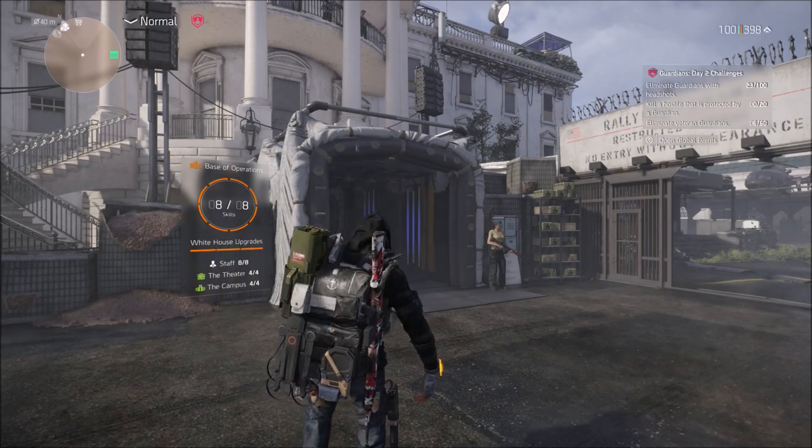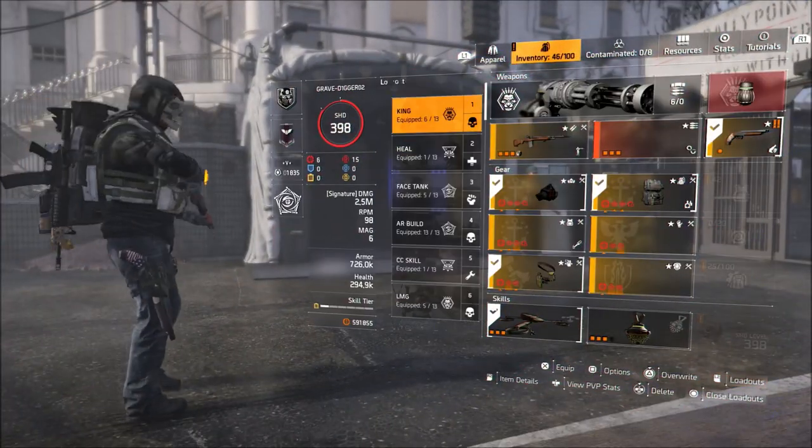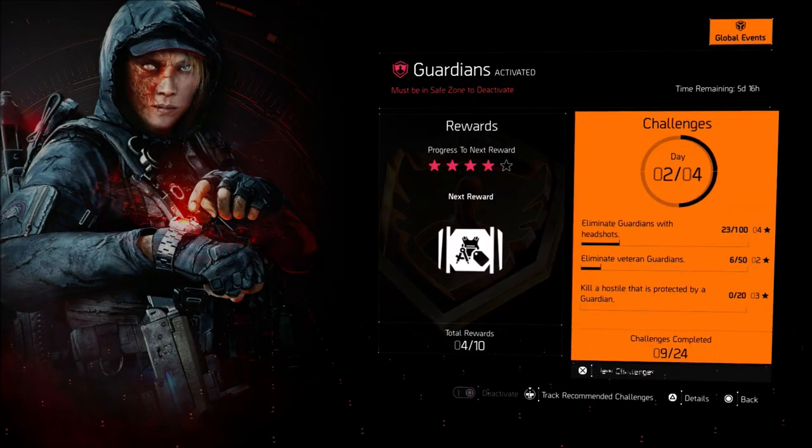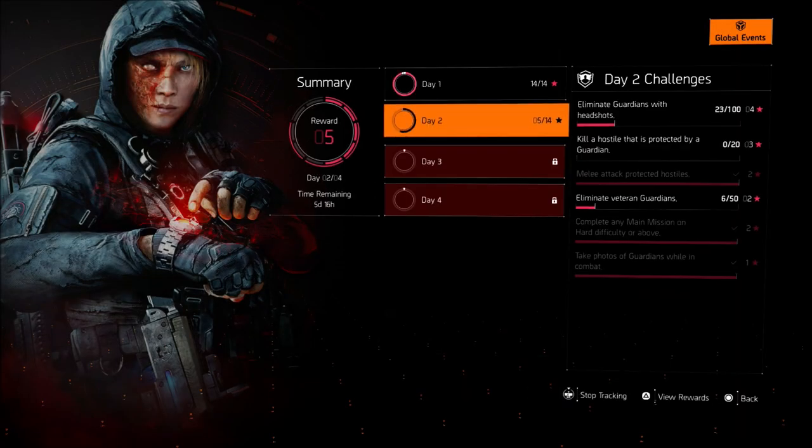You have to kill 20 hostiles that are protected by Guardians. I will show you some of the challenges for Day 2 here on the screen in just a second and explain the easiest way to do this. The killing of a hostile protected by a Guardian is impossible to do with your weapon, but you can do it with a melee attack.